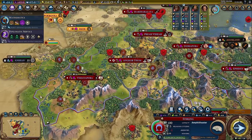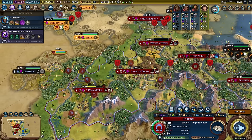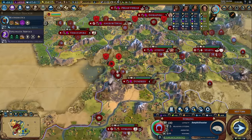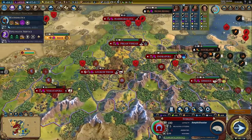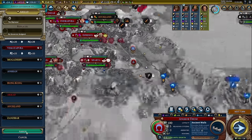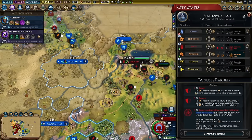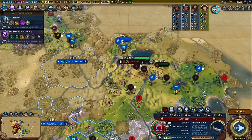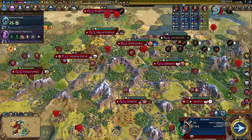Guess how many military units we have, not including Hercules and the two vampires? Ten. We have ten units and something like 11 cities — if that's not the definition of spread thin, I don't know what is. Akkad is probably like the best city state in the game; doing full damage to city walls without a battering ram is just so good.